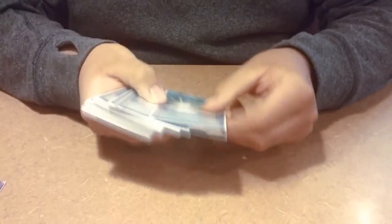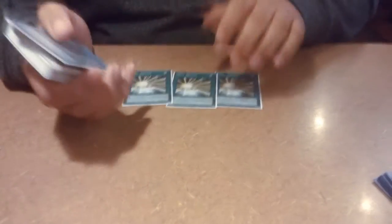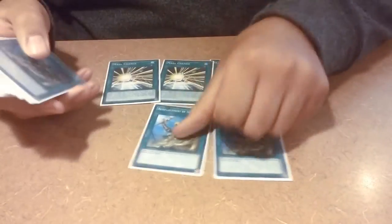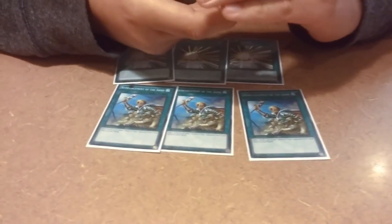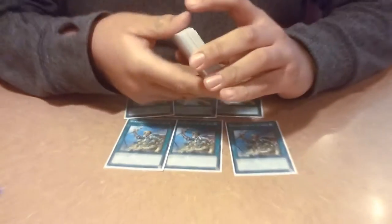Let's get into the spells. The card that brings out Dark Law — three Mask Change. You gotta run three of those. Then you got three ROTA. What do you usually search for? It depends on what hand I open with. If I open with all heroes and one ROTA, I'll use it to get Goblinberg, special summon Shadow Mist, and go into Dark Law on your turn. Or Bubble Man depending on the situation.